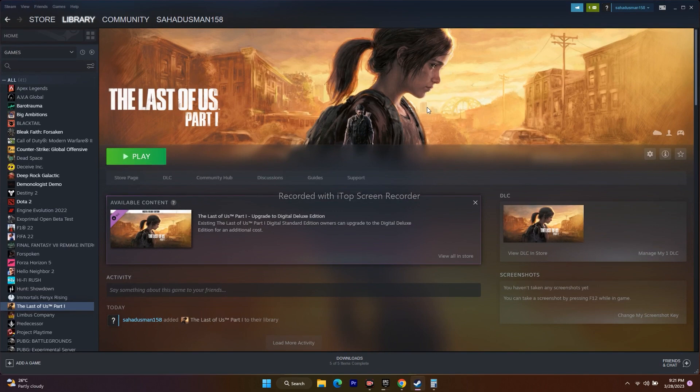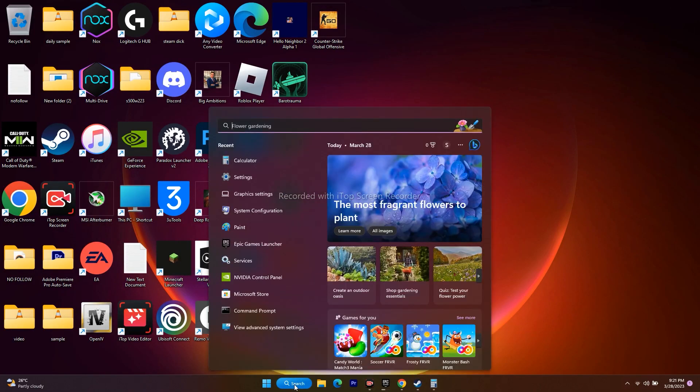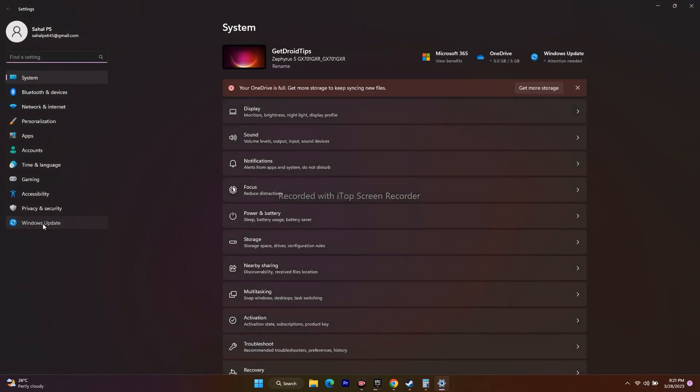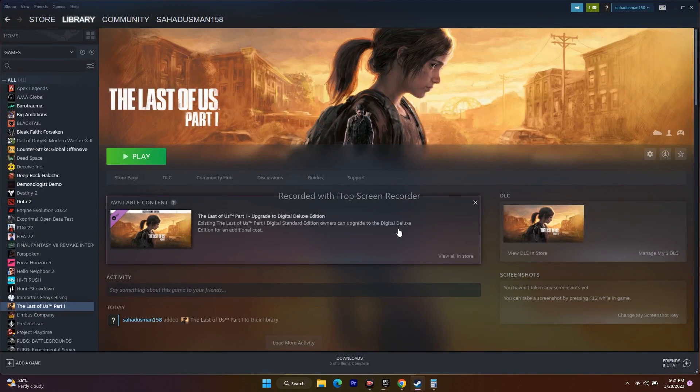Next, update Windows. Go to Settings, then Windows Update at the bottom. Make sure Windows is up to date — download and install any pending updates. Running a game like The Last of Us requires Windows to be on the latest version. Once updated, go back and try to launch the game.